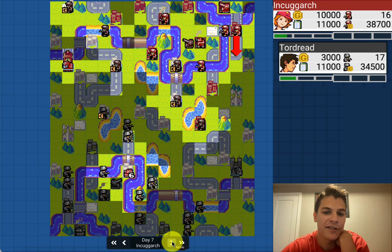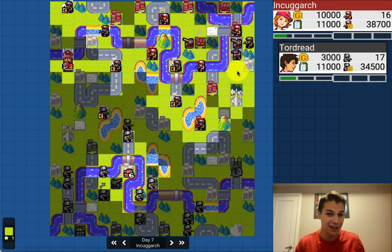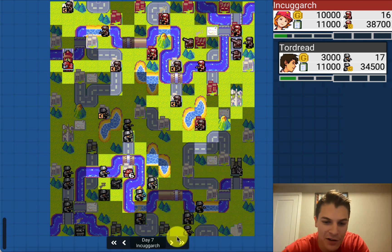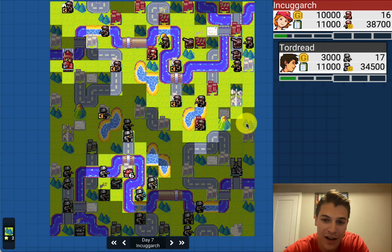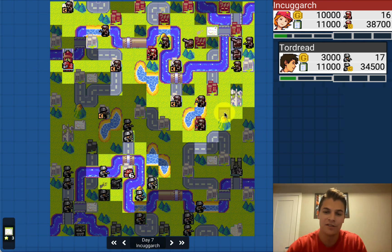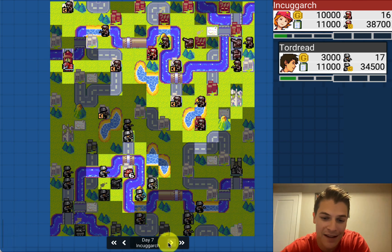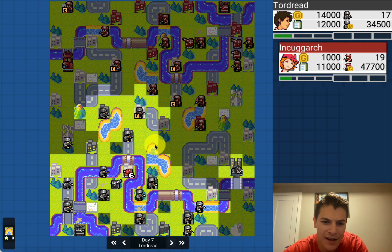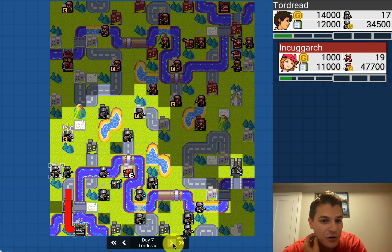Tordred has more of a strong middle presence right now. Didn't go for the double cap — probably assumed Inkogark was already capping that, so just not getting too greedy. Wait — did that artillery just attack the pipe seam? Usually you want to withdraw that. You don't really care about attacking that little pipe unless you have the tank there. Inkogark builds a late mech. Each of them have their own builds.